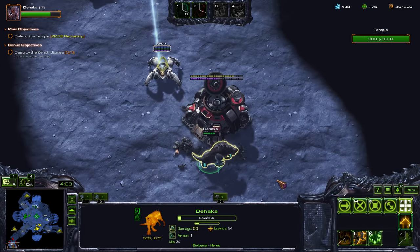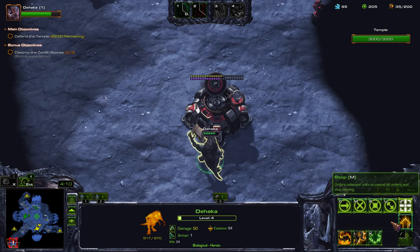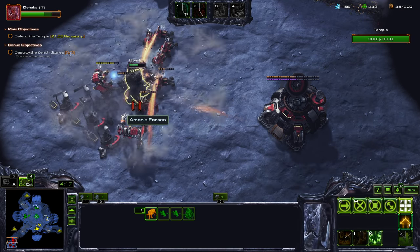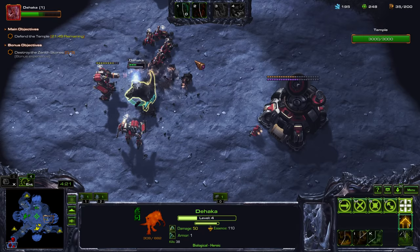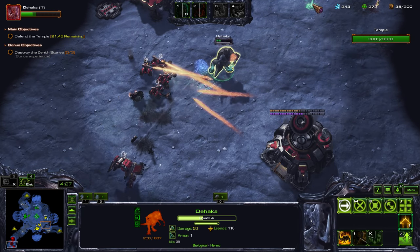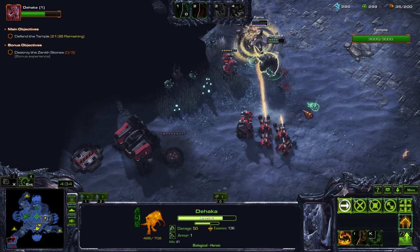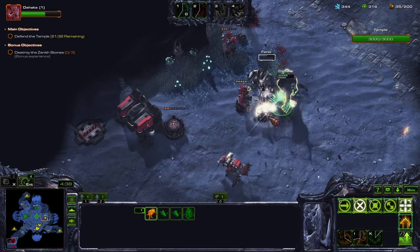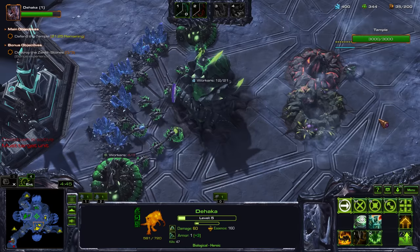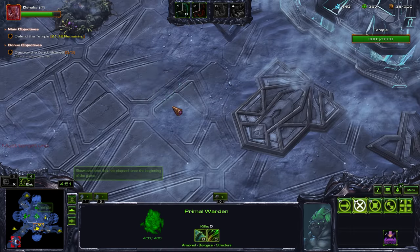At level four, you don't want to get your upgrade yet. Because at level five, two upgrades will unlock Keen Senses and Hardness Plating, so that will allow you to last even longer. Destroy these, eat that. Now we can get those two upgrades. So at level four, you want to wait a little bit before actually getting your upgrades.